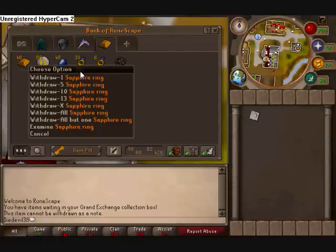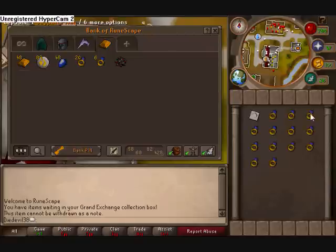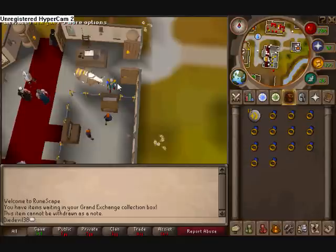You should have around 13 rings. Just keep the rings in your inventory like this once you come back. You're going to want to get 13 cosmic runes. Or if you're doing whole inventories, you're just going to put the ring mould up, get your cosmic runes, and fill your whole inventory with the rings.